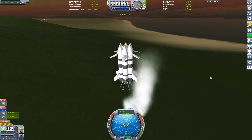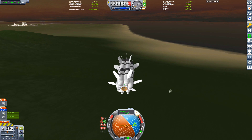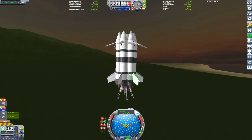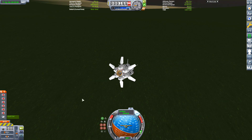The first landing: we landed near the coast, not too close to the KSC, but we lost the landing legs and some rockets. I tried to use a parachute at the last moment, but it failed.